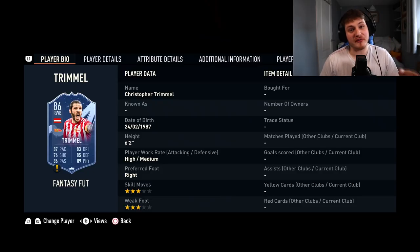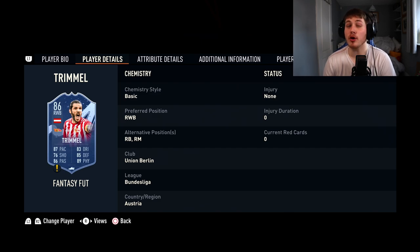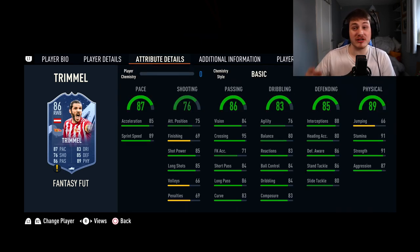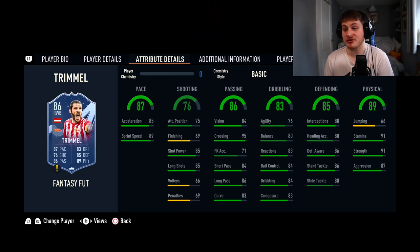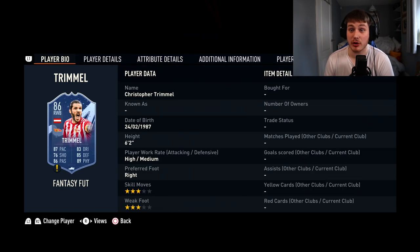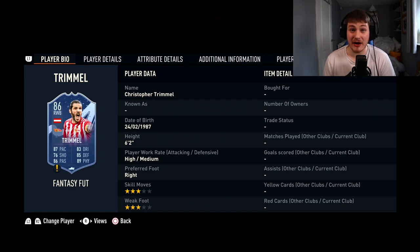The first player we're going for is Christopher Trimmel. This card is 6'2". You can play right back, right wing, or right mid. 91 Strength and 91 Stamina means he's going to be up and down. With 88 Interceptions and 86 Stand Tackle, he's good at defending. 84 Ball Control and Dribbling's alright; the Agility and Balance is a little low, but 95 Crossing is absolutely amazing. He's also got the long throw-in trait, 86 Long Pass, 85 Shot Power, and 87 Pace. He's going to get a couple of upgrades — looking at an 89 or 90 card. He's 30,000 coins.